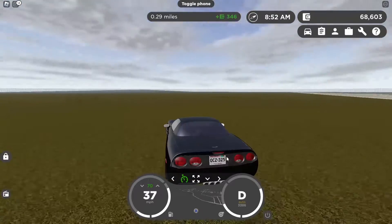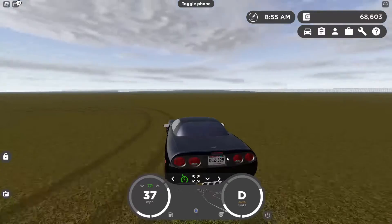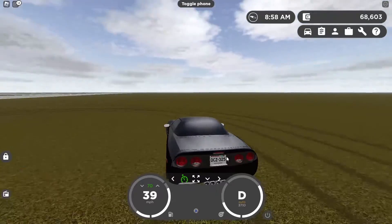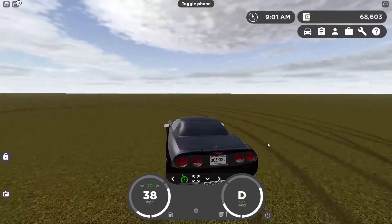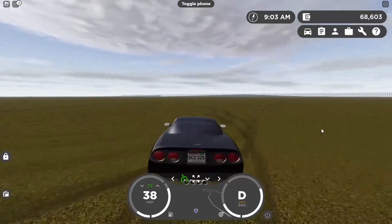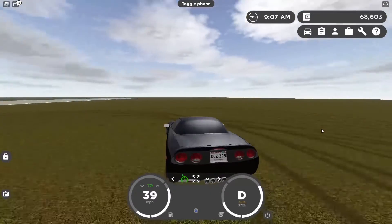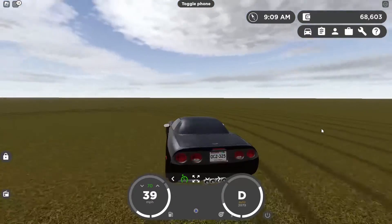My car is very fast with a lot of horsepower so it can't stay at 70, but if your car stays at 70 and you just go in circles like this — see, I'm not even holding A and it's still turning. Use your auto clicker and just keep it on for however long you want.